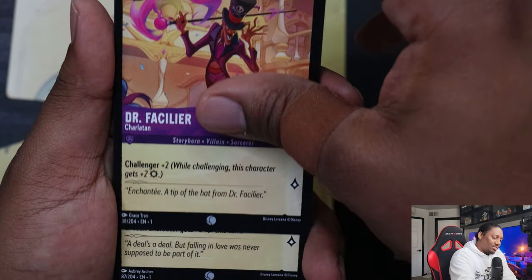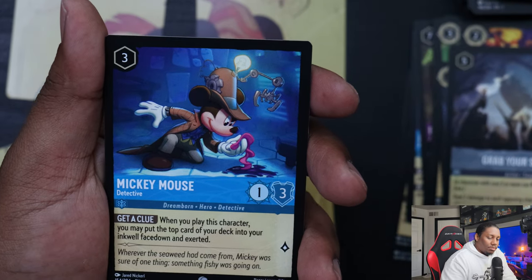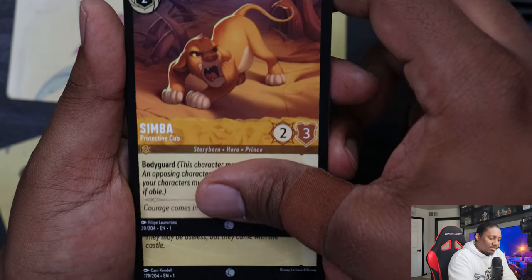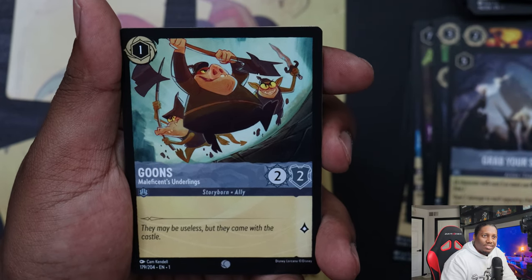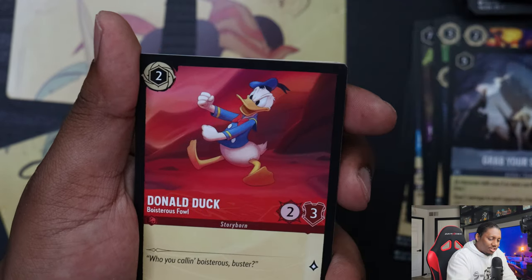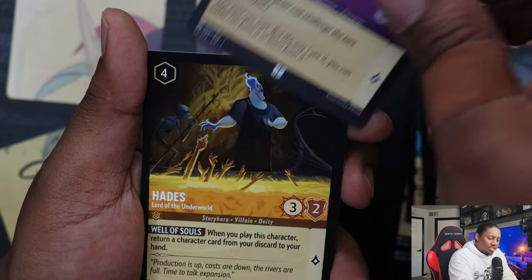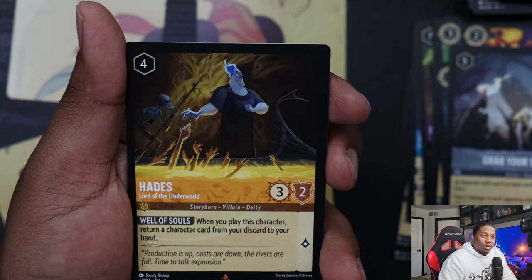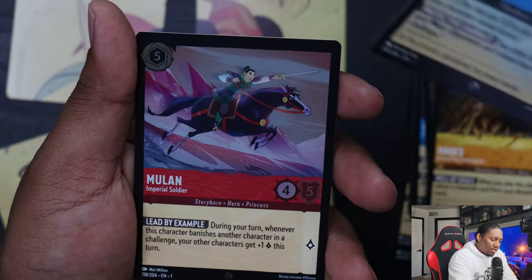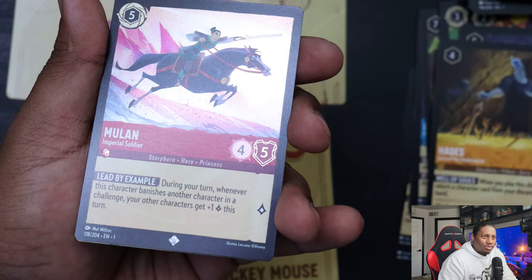Dr. Facilier, Magara Pulling the Strings, Mickey Mouse Detective, Peter Pan Fearless Fighter, Simba Protective Cub, Goons Maleficent's Underlings, Donald Duck Musketeer the Boisterous Fowl, Donald Duck again, Rafiki Mysterious Sage, Hades Lord of the Underworld, Aurora Dreaming Guardian, and Mulan Imperial Soldier foil — that is a super rare foil! Nice.